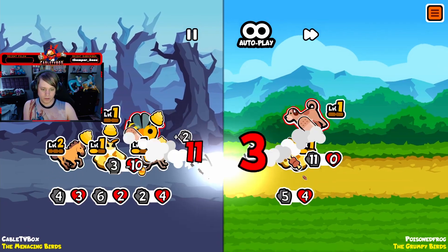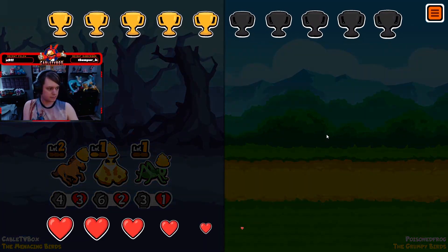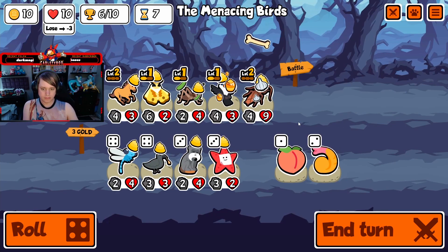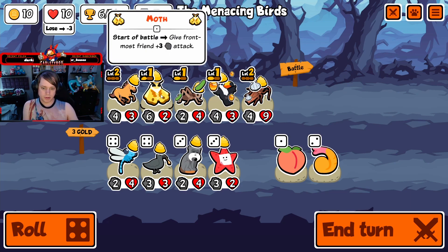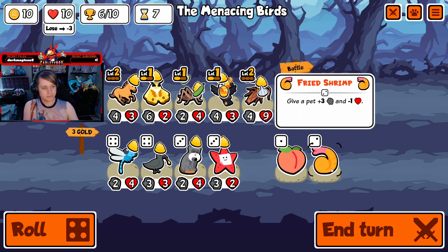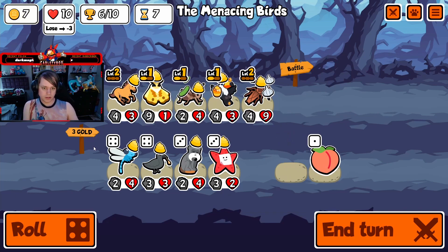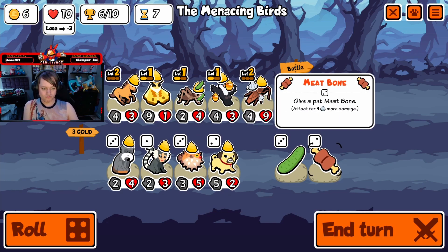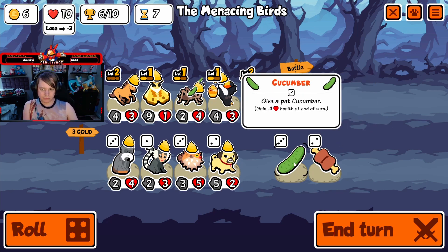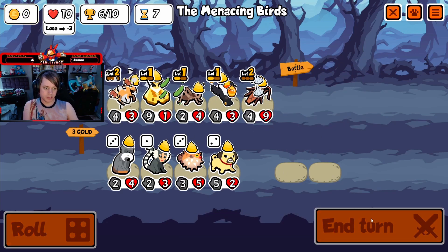Alright, transition — cool, yep, swap it up, real easy for me. Hmm, dragonfly could be good. I have a couple things I could level up. We'll go ahead and do that, then roll. Why not — and we'll give the horse some meat.